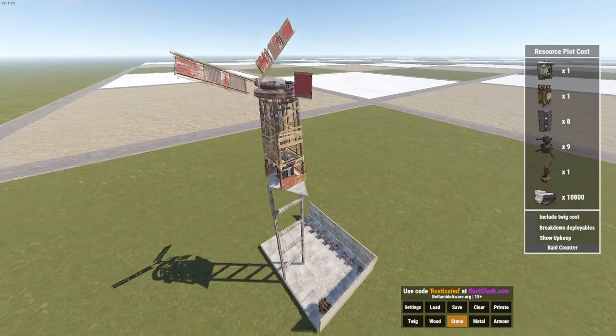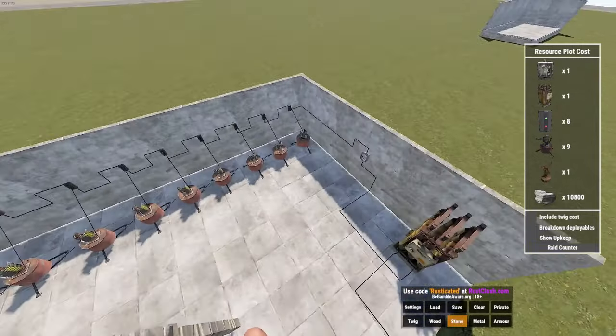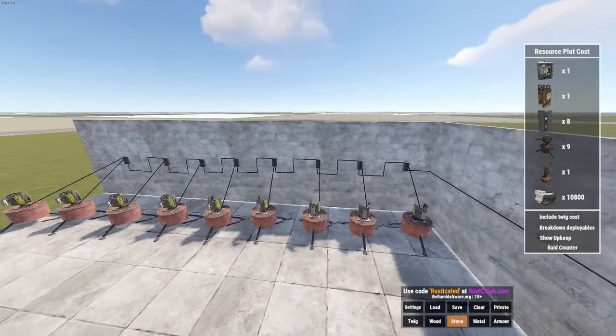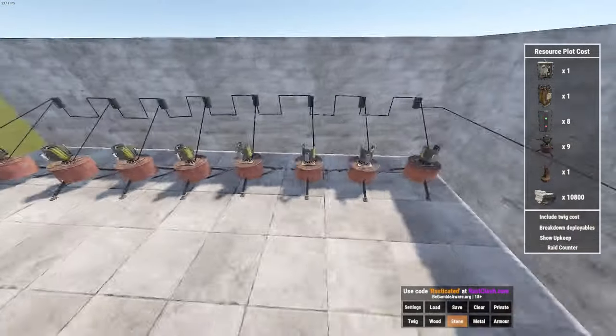So what do we need? We need one windmill — make sure it's placed nice and high. We need one large battery, one switch, eight electrical branches, and then we can use nine auto turrets.